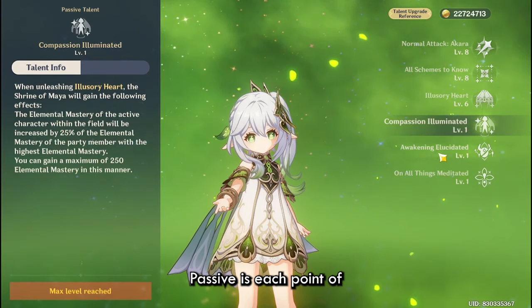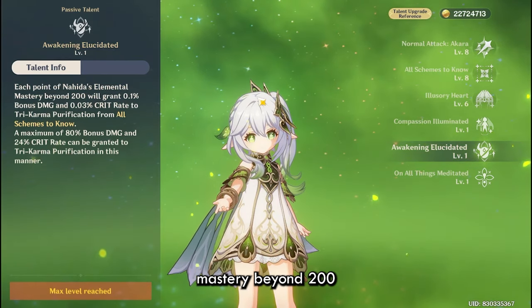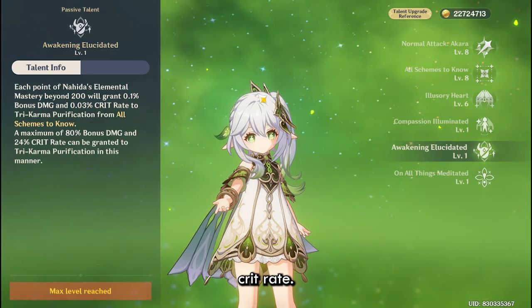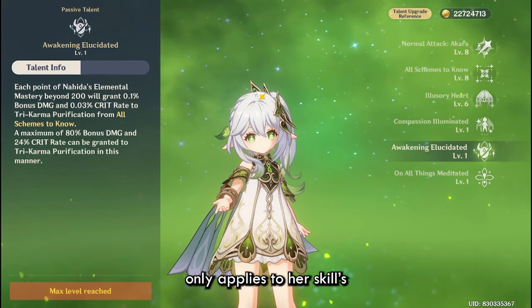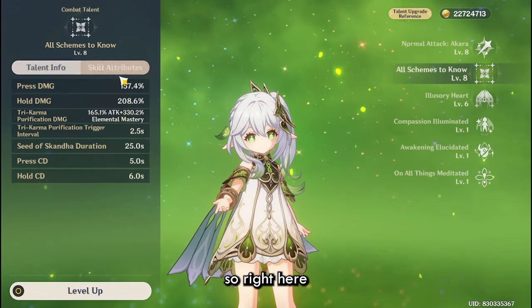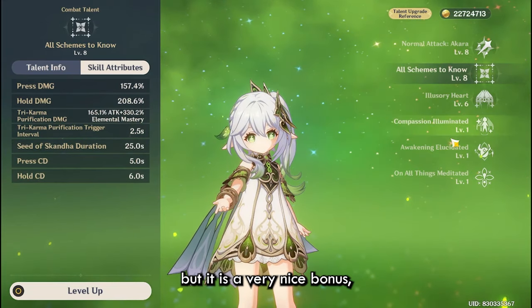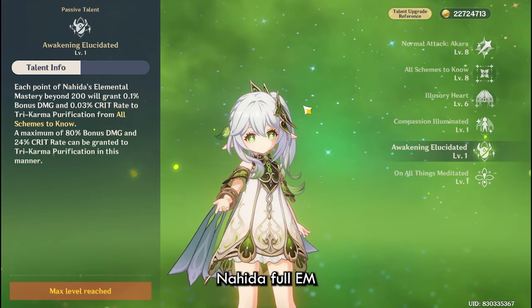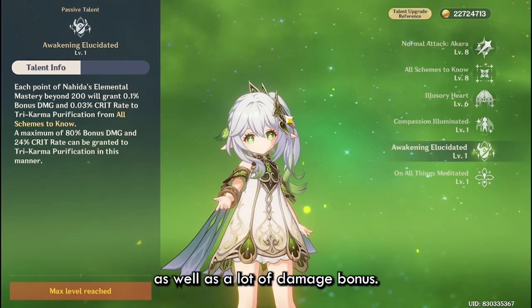Her second passive is: each point of Nahida's elemental mastery beyond 200 will grant 0.21% damage bonus and 0.3% crit rate. However, this crit rate and damage bonus only applies to her skill's Seed of Skandha — the Karma Purification damage. It is a very nice bonus, especially if you are building Nahida full EM, because it can generate a lot of crit value as well as damage bonus.